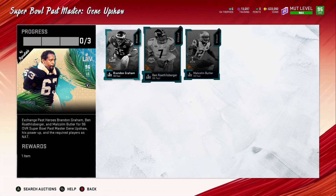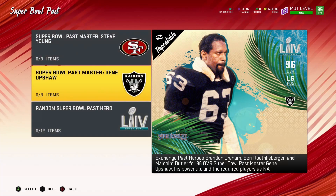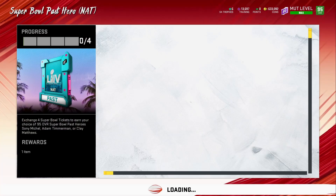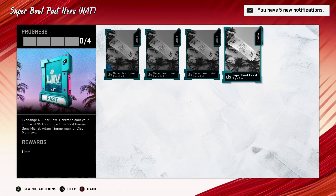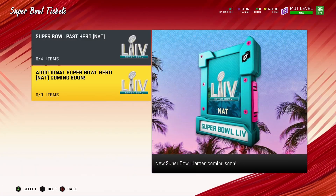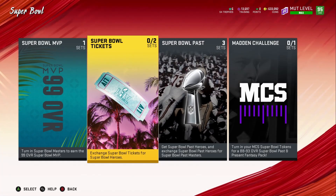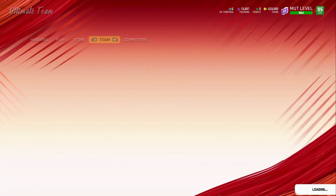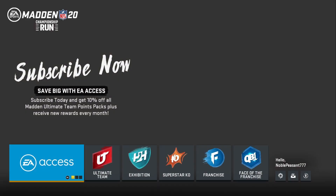Gene Upshaw is a 96 overall left guard. Now about these Super Bowl tickets — they currently show Sony Jurgensen, Adam Timmerman, or Clay Matthews, so that must be for the older set. I don't understand why they aren't letting us add the new Super Bowl tickets for the new players that are out. Let me back out and come back in just to make sure, because the other sets did come out, so I don't see why it would affect that.